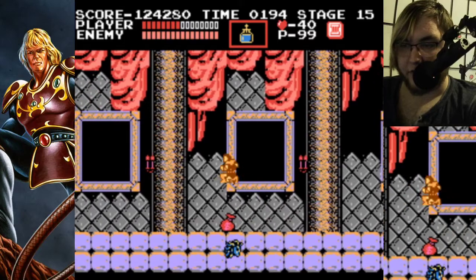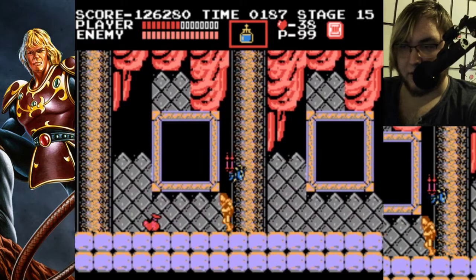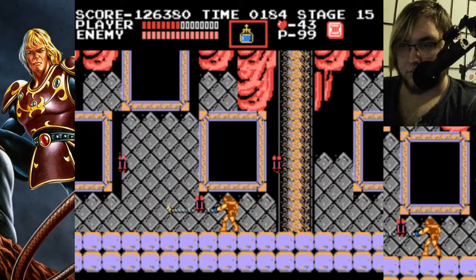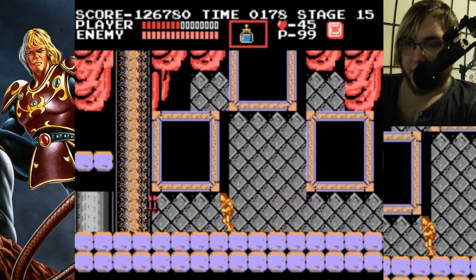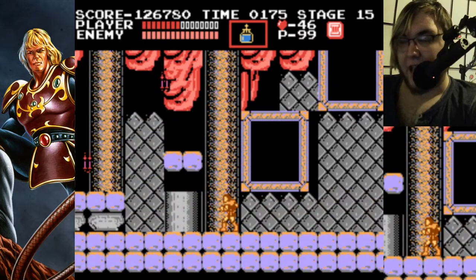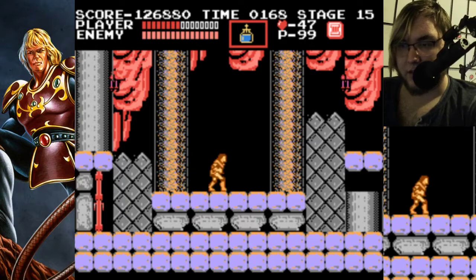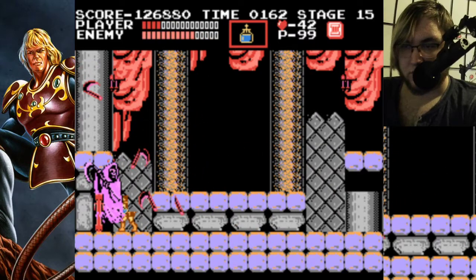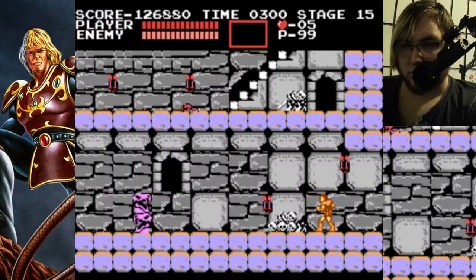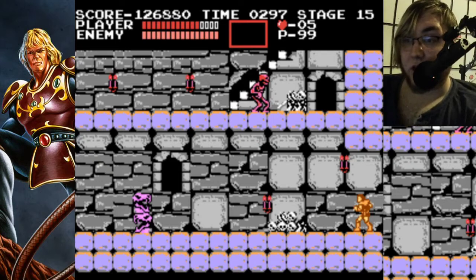So you've got Medusas coming at you in a sine wave, and you've got axe knights also coming at you — but holy water kind of makes them a joke. We think of these axe knights and the skeletons and the Medusa heads as these scary enemies, as you would in a video game. But they aren't really — they are primarily defensive.